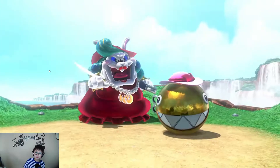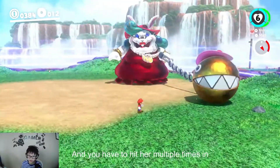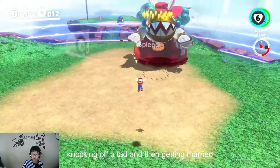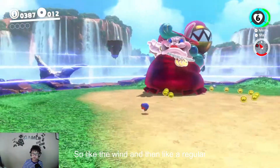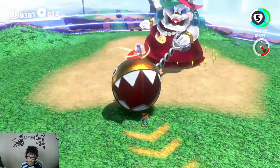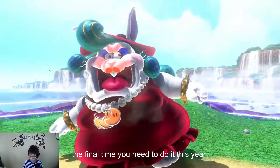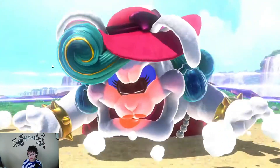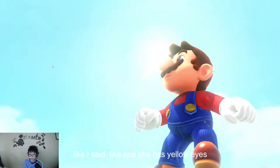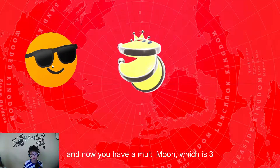And you have to fight her chain chompkins. You have to hit her multiple times in the face with it. First you have to capture it by knocking off its hat and then getting it into your control. Like this — then wind it and then pull like a regular chain chomp, except you want to aim at her face. And then once her face turns red, that means it's the final time you need to do it. Right here she'll start to whack. When she has yellow eyes and her face turns red, that's when you really want to give her the whack. And now you have a multi-moon, which is worth three more than a regular power moon.